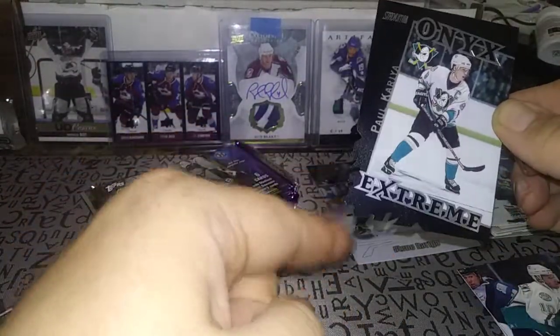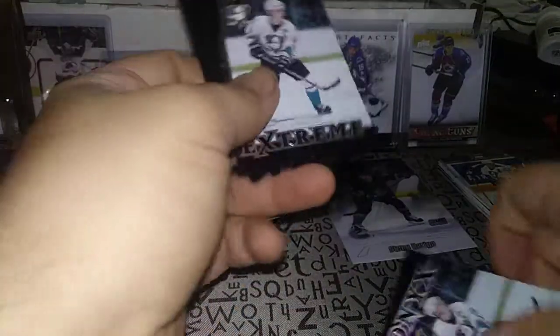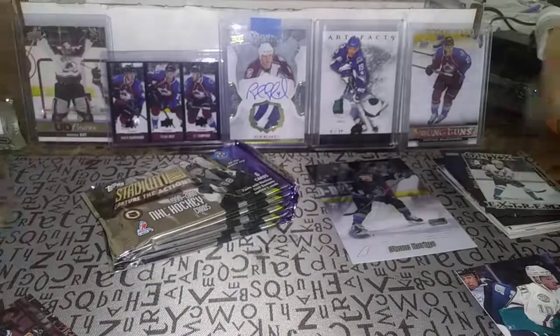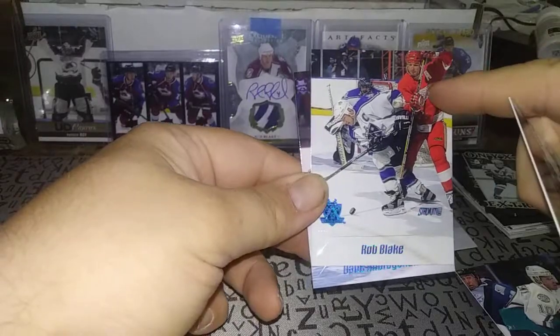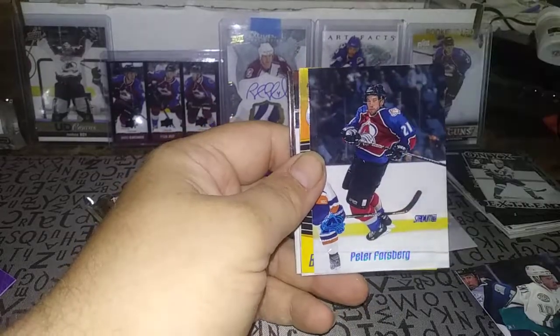So you can see the difference — compared to a regular Paul Koivu card. One's got a jagged left bottom corner and the other is normal. So that's pretty nice. Darren Puppa, Rob Blake, and Dave Andreychuk — Brendan Shanahan battling in the corners for the puck. Sweet photo. Rob Niedermayer, and Peter Forsberg — pretty nice.